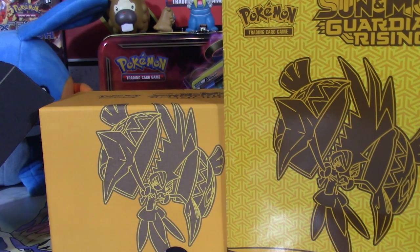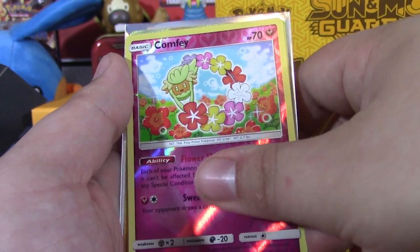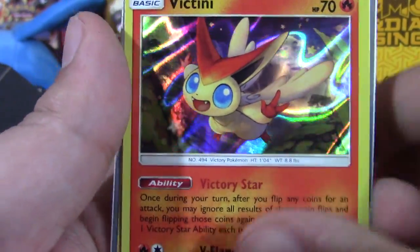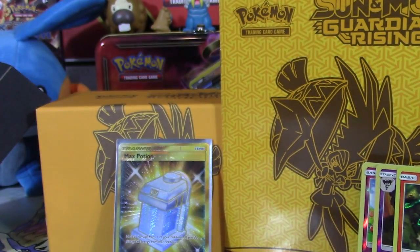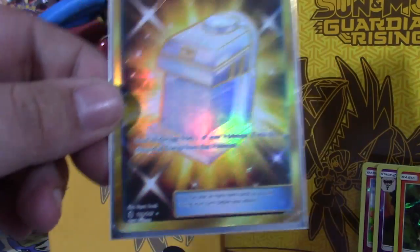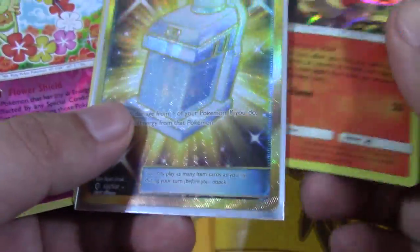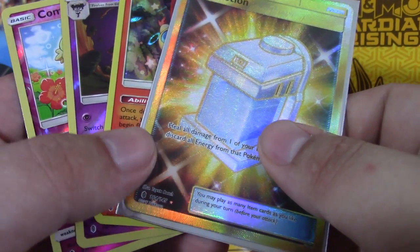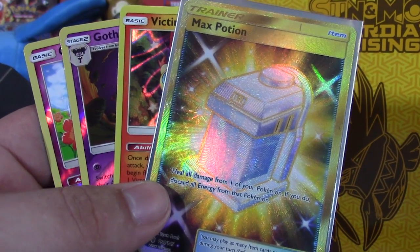Well, we've got a pretty nice recap here. We've got an Aqua Patch - it'll be good, I think. Comfey reverse rare, normally a holo. Gothitelle - not sure if that's usually a holo. Holo Victini - very cool, love this new holo pattern guys. And then the Max Potion secret rare, 164 out of 145 guys! If you enjoyed today's video please leave a like, subscribe for daily Pokemon videos - vlogs, live streams, pack openings, competitive deck profiles, and much more. Guardians Rising pre-releases this weekend, Saturday and Sunday, and street date party Monday at Infinite Consortium Gaming.